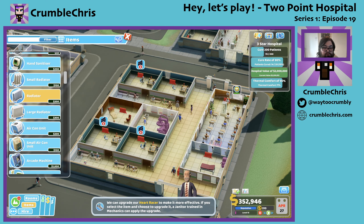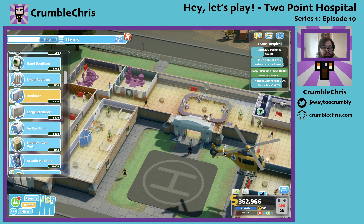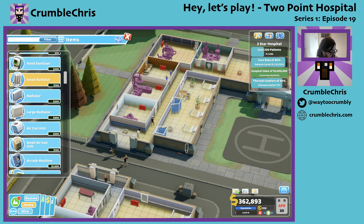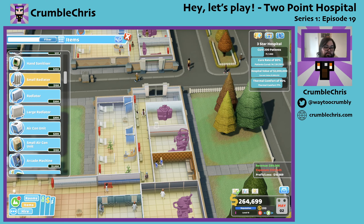Crime is on the rise — you may not even be safe in your own home. That's why you need Jumbo Security Systems. We'll fill your house with cameras, watch your every move, and even recommend what products to buy based on your behavior. Jumbo — we spy because we care.